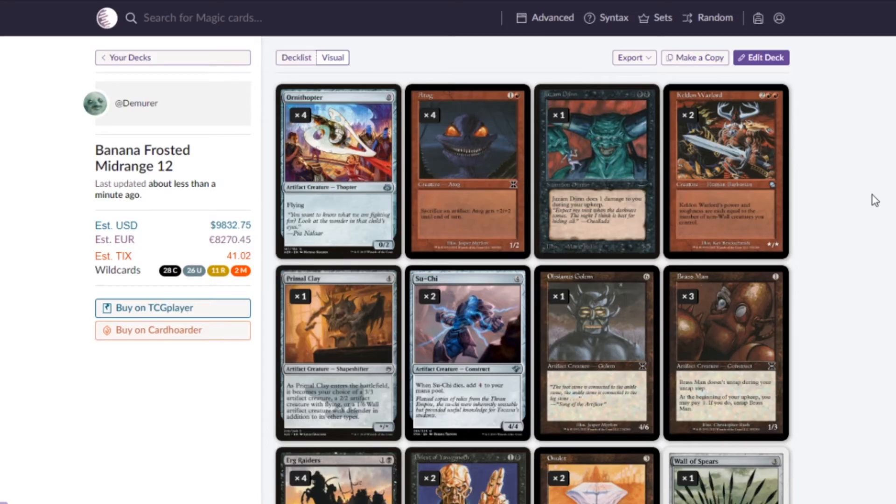So this week we're making a funny deck. We got four Ornithopters — this is a free creature, flying 0/2, very good. Atog is one of our main plays — you play Atog and sacrifice an artifact, it gets plus two, plus two until end of turn. Very strong.